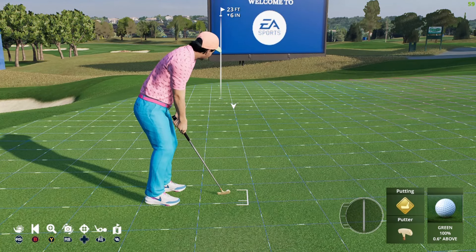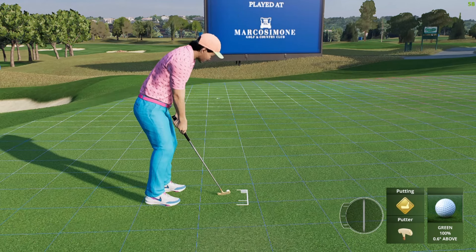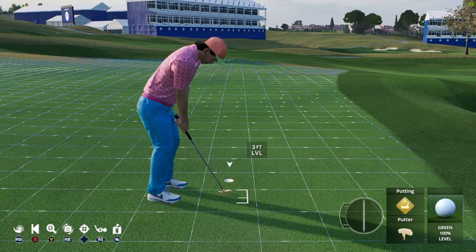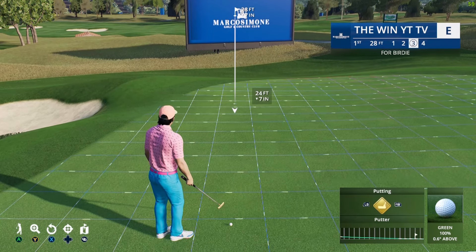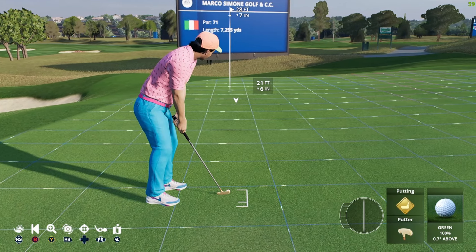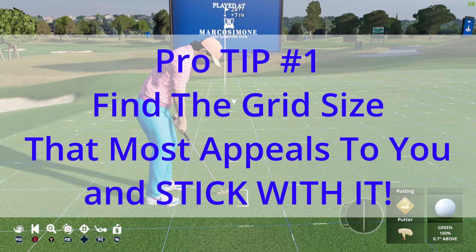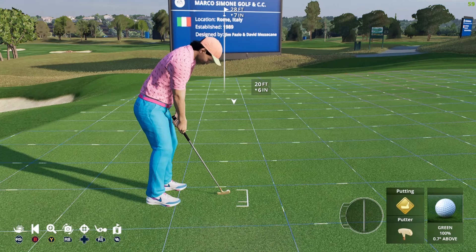The best way to explain this: treat the grids like wind. Picture them as wind and how much they're going to push the golf ball. With 10 grids it's honestly a little too much information for me. Seven stats on putting — that's the secret. That's what I have, my default, what I use every round. Tip number one: find the grid size that most appeals to you and never change. For me it's this size, for you it could be something else.